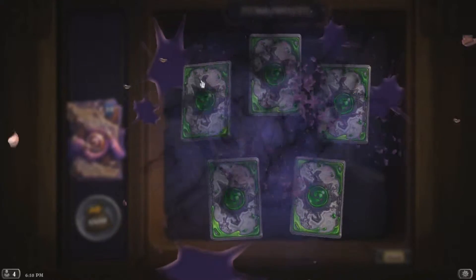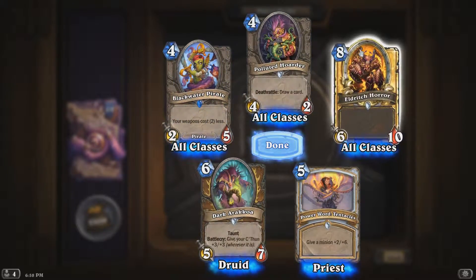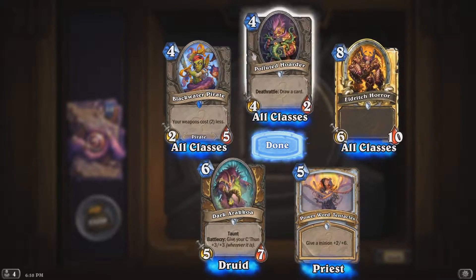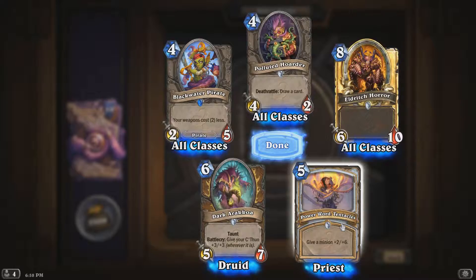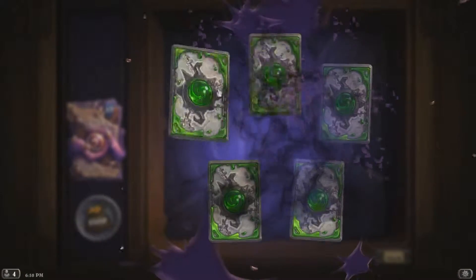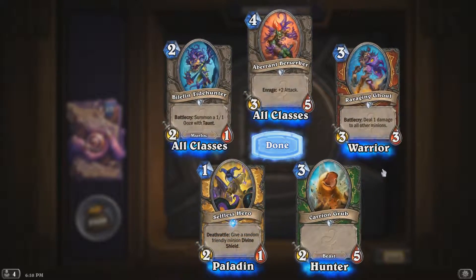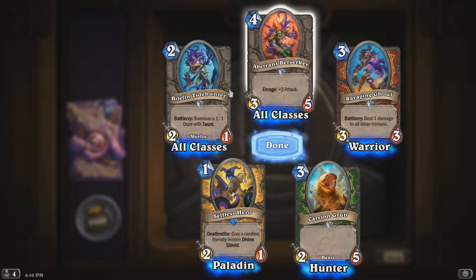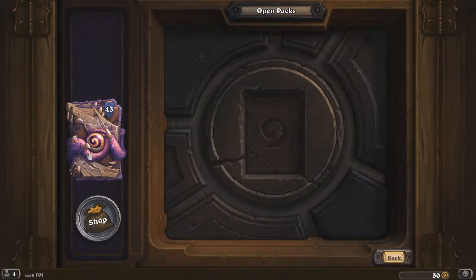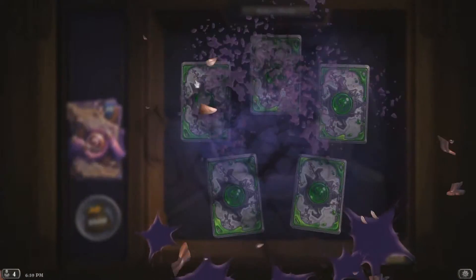Let's see what we get in the first pack. Oh, golden common — that's a good start. It's not a really great card, but it's pretty good to dust. Nothing too crazy in this pack. I got very lucky when the Grand Tournament came out because I only bought about nine or ten packs and got three legendaries, one of them golden. I got really lucky in that one.